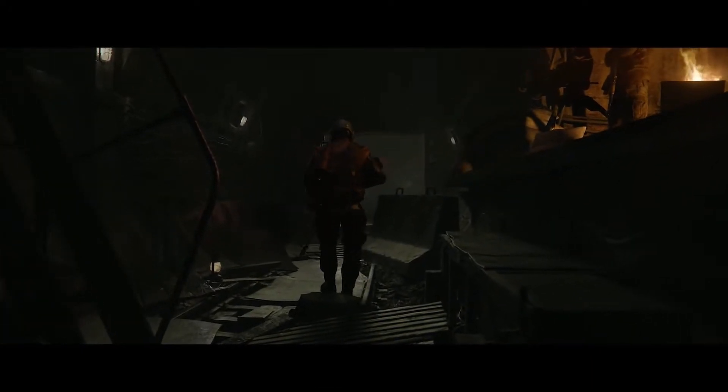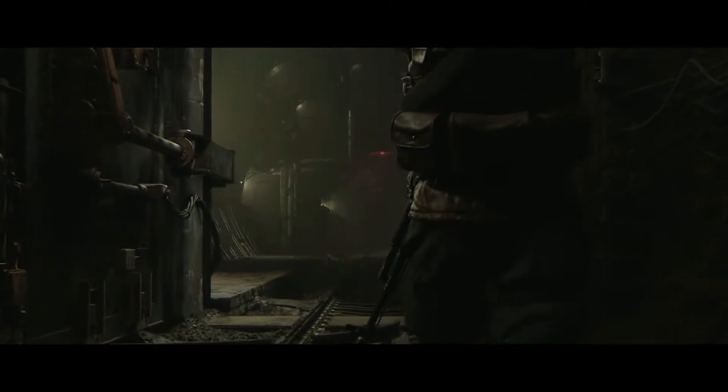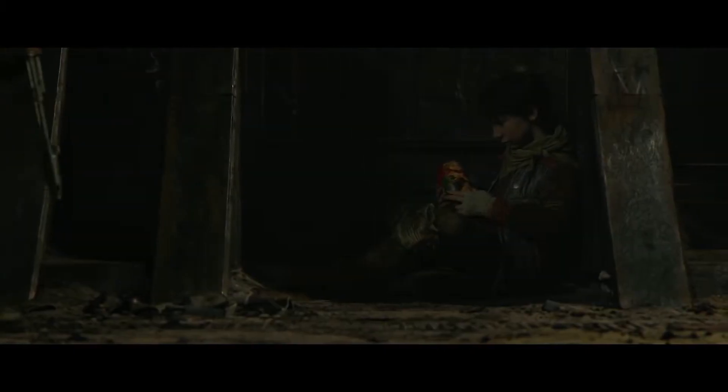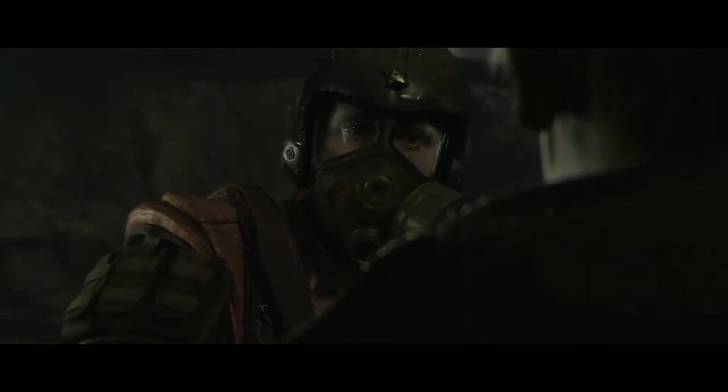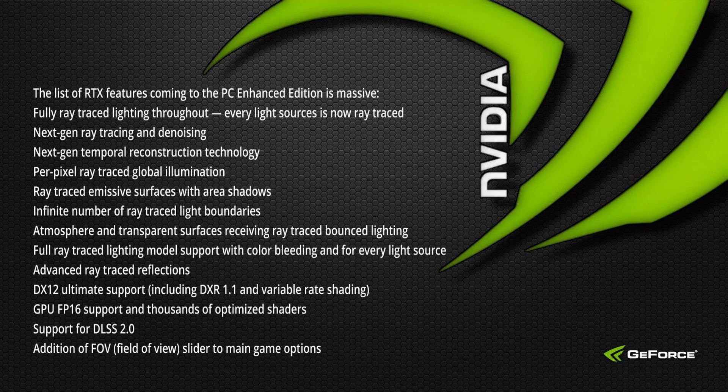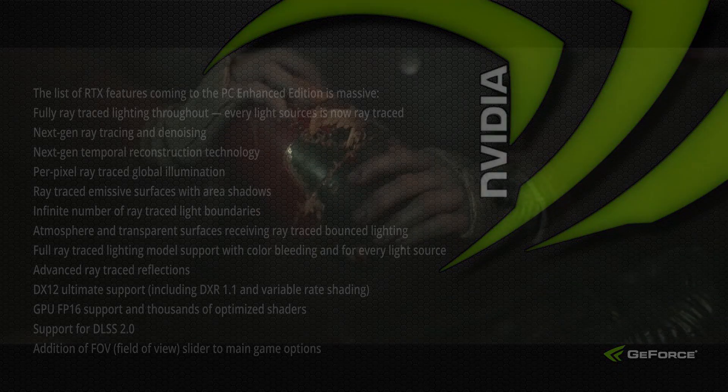Back in February, developer 4A Games shared news of an Enhanced Edition of Metro Exodus, and this edition takes advantage of the fully ray traced lighting pipeline. It's coming to GeForce Now day and date on May 6th. The PC Enhanced Edition includes additional ray tracing features like advanced ray traced reflections and support for DLSS 2.0. As you see on screen, the full list of RTX features is massive — from fully ray traced lighting to advanced ray traced reflections to the addition of a field of view slider in the main game options. The game is going to look even more amazing than it already does, and you'll be able to jump into it next week on GeForce Now.